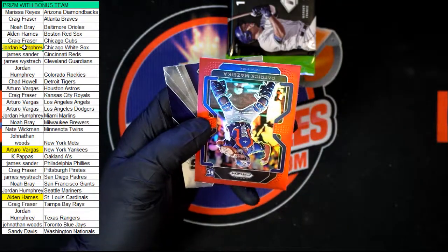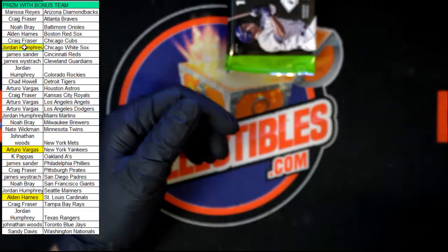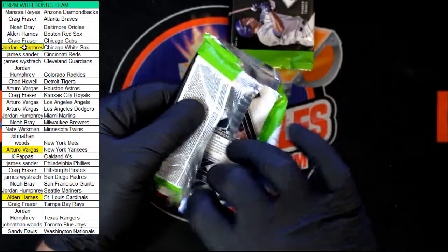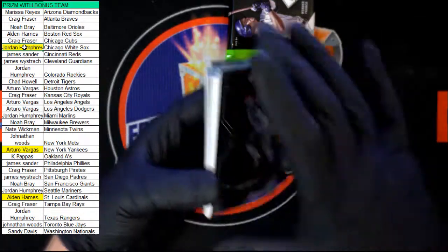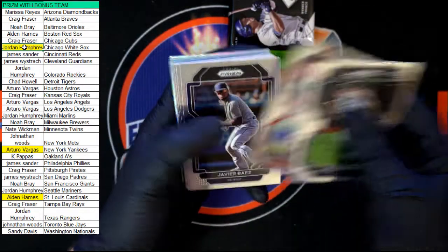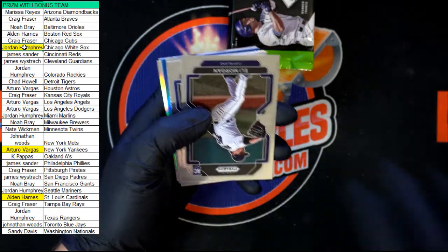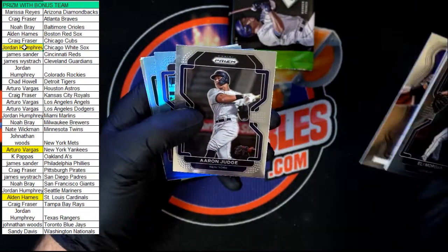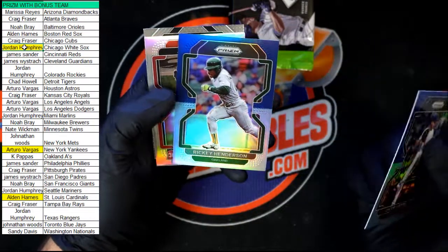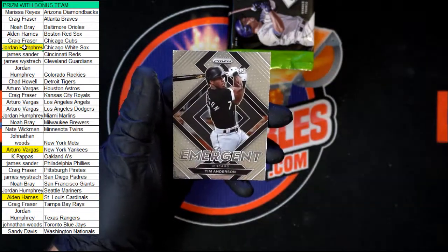Crawford — a Duran auto would have been killer. Tatis Jr., Mazeka, and Alvarez sluggers. Maybe they'll slip an extra auto in — I know they like to accidentally forget to put some in sometimes, so maybe they'll add an extra one. Myers, Vivaldi, Baez, Bobby Witt Jr., Eli Morgan, Contreras old school, Frank Thomas, Aaron Judge. We've got deGrom — and Rickey Henderson, one of the greatest. Josiah Gray refractor rookie and emergent, Tim Anderson.